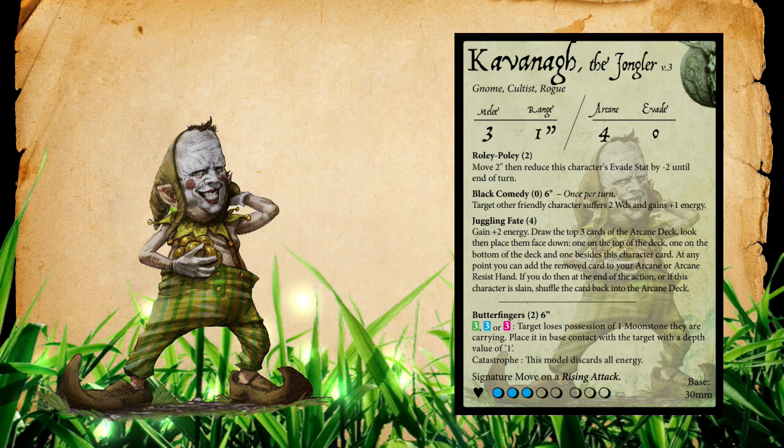Kavanaugh has a ton of active abilities and we'll start with Roly Poly. This costs two energy: you move two inches and then reduce this character's evade stat by minus two until the end of the turn. This is nice for Kavanaugh since he likes to get into the action and be really annoying, but his evade stat of zero doesn't help much on its own. Shifting two inches up for that two energy and getting that negative evade makes him more difficult to take out. A gnome with minus two evade means it's going to be difficult for opponents stacking arcane abilities to do anything to Kavanaugh.